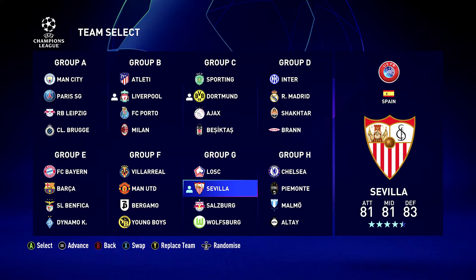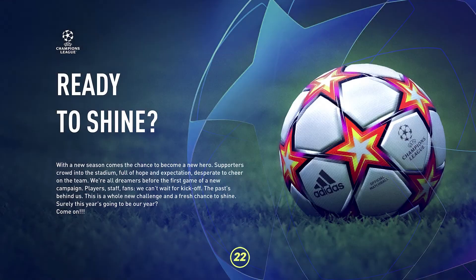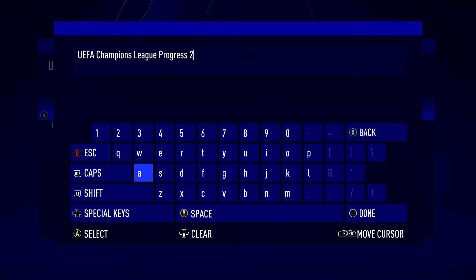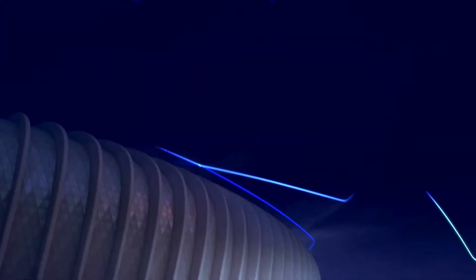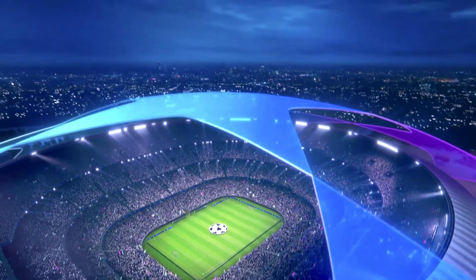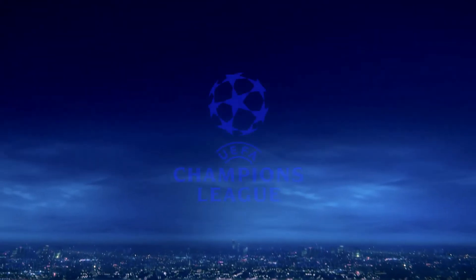When you're ready to go and you've done all of the options that you want, you can advance by using the menu button on the Xbox, or if it's a different button for you, it should show down the bottom of the screen. When you come into the next screen, it will basically start loading the Champions League system. You'll also get a nice little movie, but we'll just create a new one here — New File, Done, Select — and there's the little intro sequence, a nice little sequence with the Champions League logo.